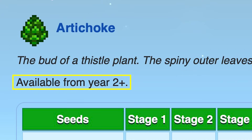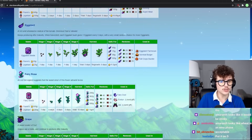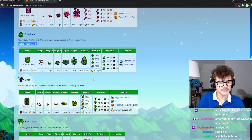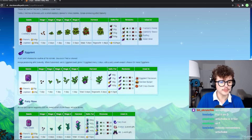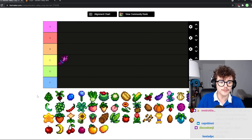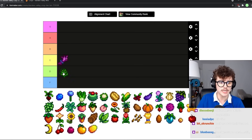Artichoke — I've never even grown artichoke because it's available from year two onwards. I feel like you would never have any reason to grow artichoke ever. It takes eight days, so three harvests a season, but I'd rather just grow pumpkins. Plus the fact that they're only available from year two is kind of annoying. Pretty useless — D tier. I can't see a reason I would ever grow artichoke.